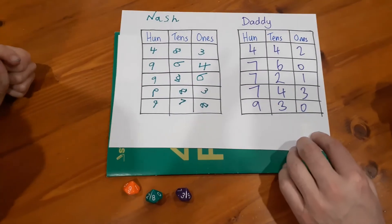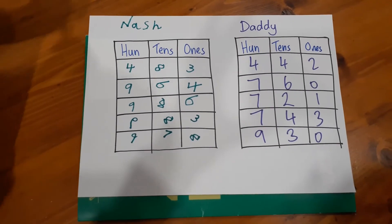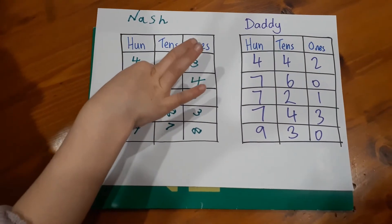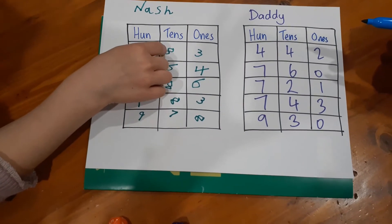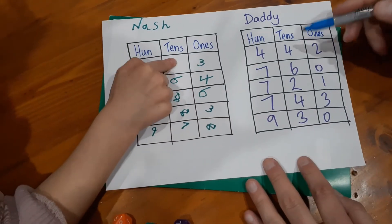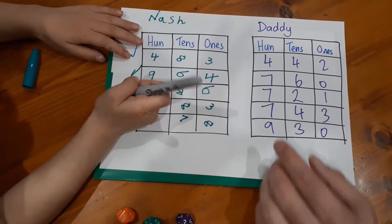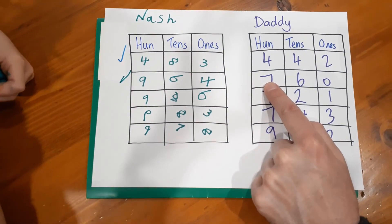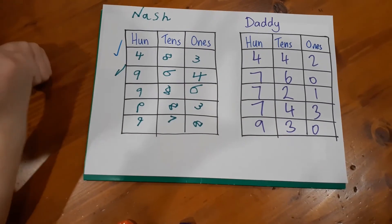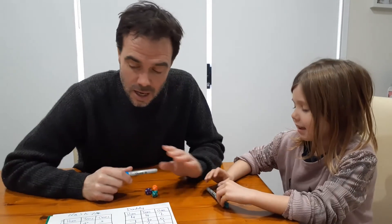Now the final step is to go through and compare each row. Nash tells us who wins the first row. How do you know you win, Nash? Because the hundreds are the same — both have 400 — so we look at the tens: eight tens versus four tens. Nash gets a tick for the first one. Second row: 900 versus 700, so Nash wins that too.